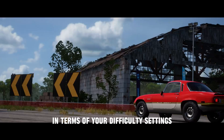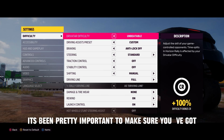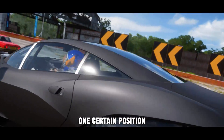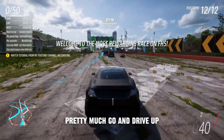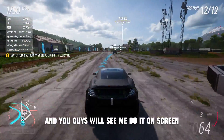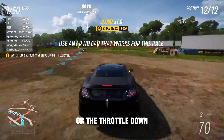One thing to keep in mind is your difficulty settings — it doesn't really matter too much what you choose. In my findings it's been pretty important to make sure you've got manual transmission turned on, as it's important when you're getting your car stuck in one certain position within this tunnel. As soon as the race starts, drive up and turn right after the second marker — you'll see me do it on screen. You need to get your front two wheels up in this pipe, then hold the handbrake and accelerator down.